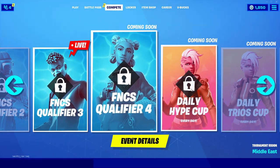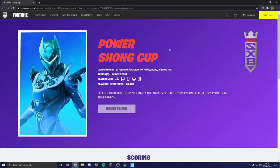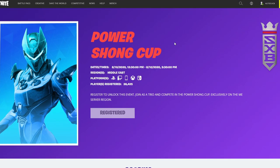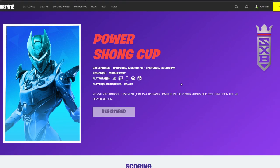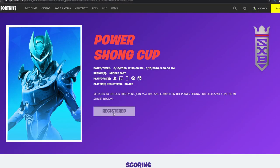Go into your compete tab, scroll to this tournament — it's probably going to be locked for you, so I'm going to show you how to unlock it. We need to go to this website, which I will have linked in the description. After you're done watching, click that link and you can register. When you're on that page, you log in and then just click register — and you're done, it is that simple.